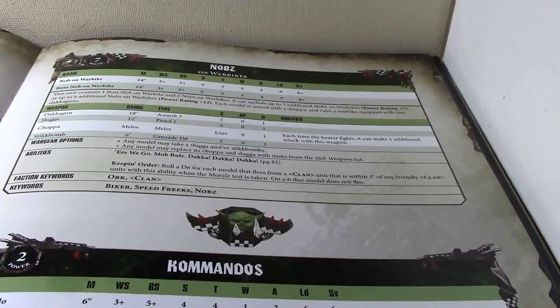Each model is armed with a choppa and rides a warbike equipped with 2 dakaguns. Any model may take a slugga or a stikbomb. Any model may replace its choppa and slugga with items from the Knobs weapon list. The one exception is that these guys cannot take combi-weapons, unlike foot Knobs — which is a shame, because these guys with combi-scorches might actually be useful.